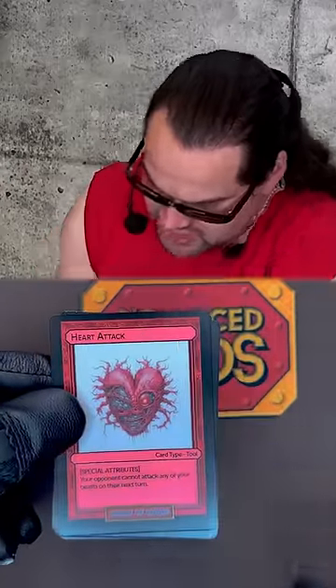Heart Attack. Heart Attack is a tool card. It's pretty good — it's probably the most efficient way to stop your opponent from attacking, by giving them a heart attack.